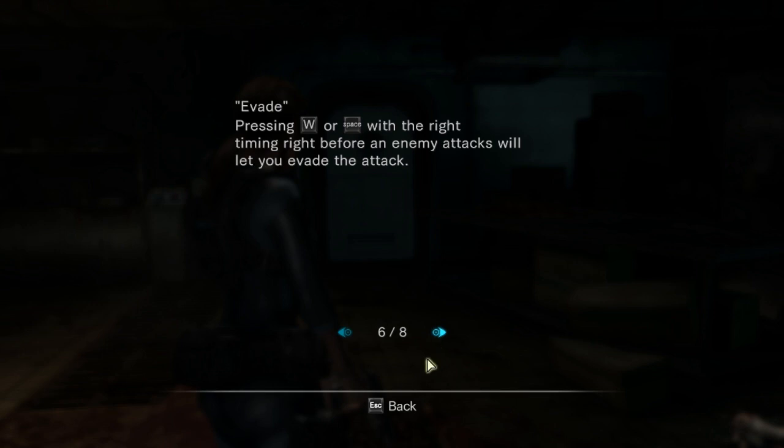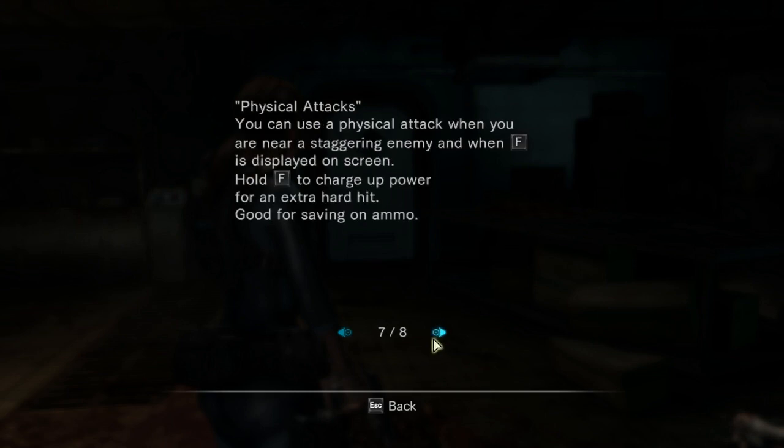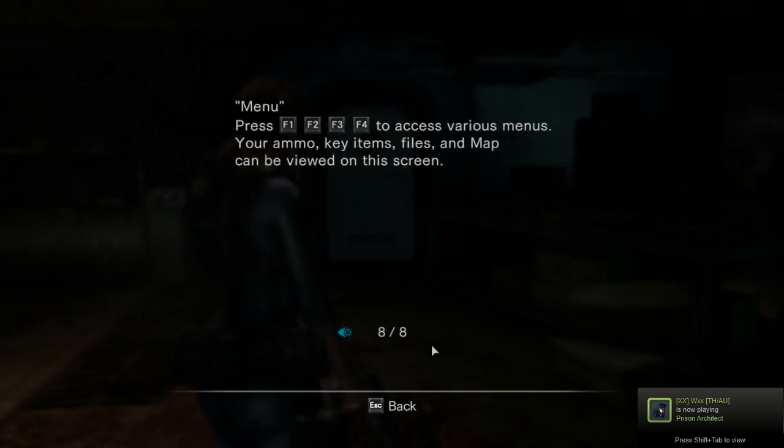Switch weapons. Health recovery: press Tab to use a green herb and restore health. Evade: press W or Space with the right timing, right before an enemy attacks, to evade. Physical attack: use when near a staggered enemy. When F is depleted on screen, hold to charge for an extra hard hit — good for saving ammo.